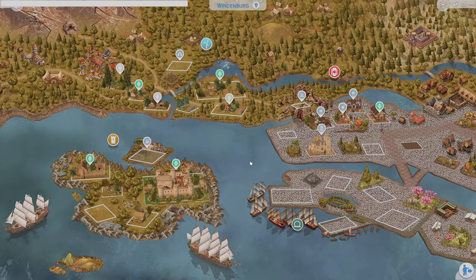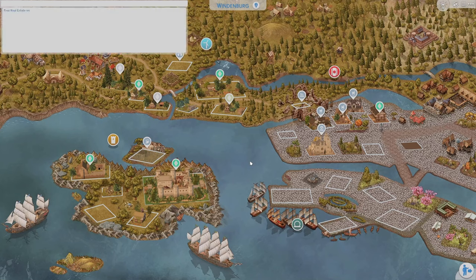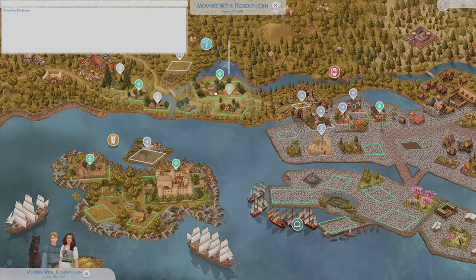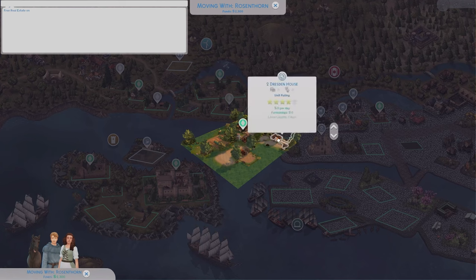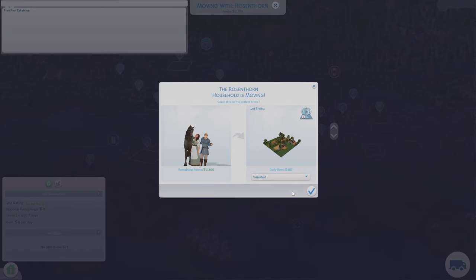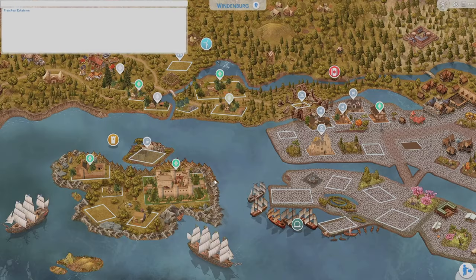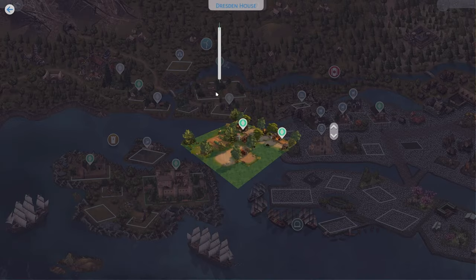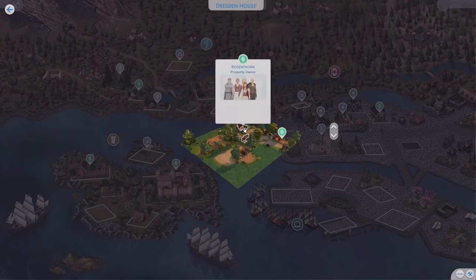It showed they don't have enough money, which is definitely a glitch since the furnishings showed as zero dollars too. So I put on the free real estate cheat - I wasn't sure if it would work for a multifamily lot, but it did work. They got a free house! So now we have two households established.